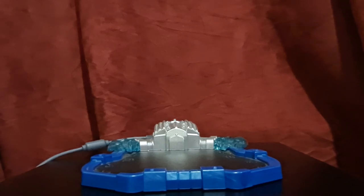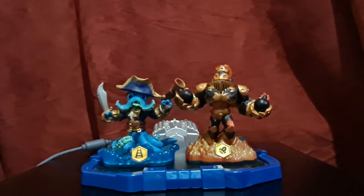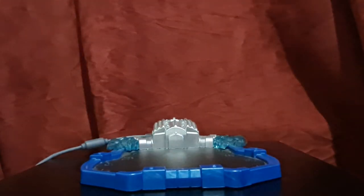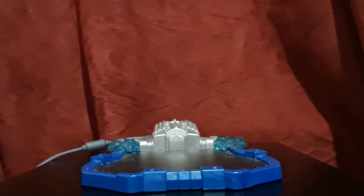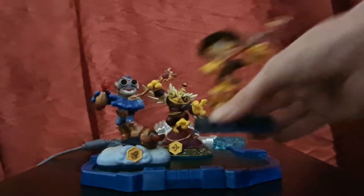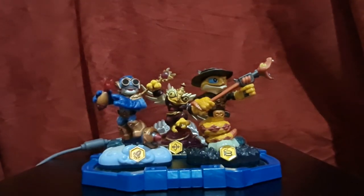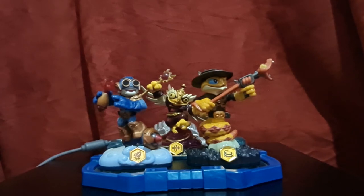So now we're moving on to Swap Force. Of course you've got Wash Buckler and Blast Zone — your two starter pack boys, so we don't really have to go over them. But I also have Boom Jet, Lob Star, and Rattle Shake. These are all my Swap Force members — they cover a good amount of the swap zones and a good amount of elements, so I can make quite a few matchups with them. Boom Jet is probably my favourite out of these three.